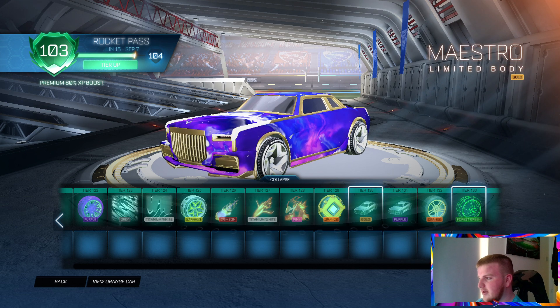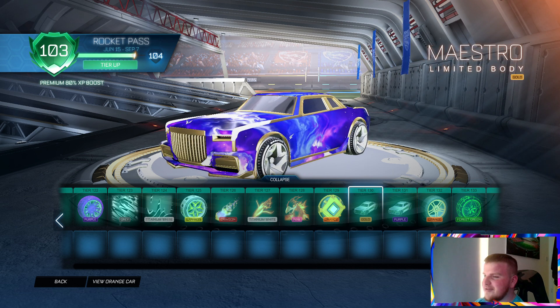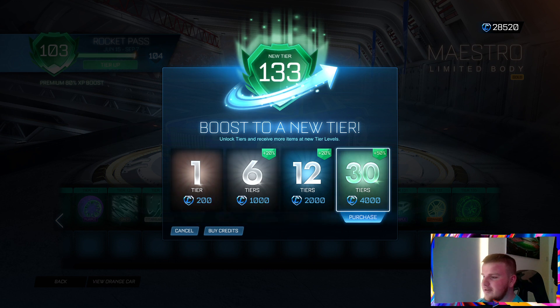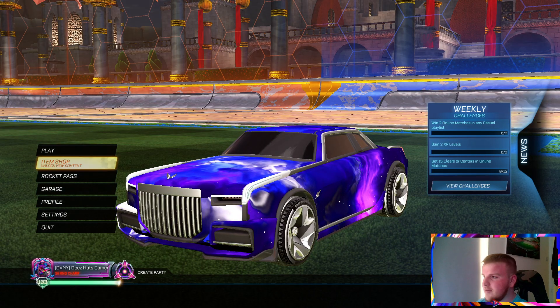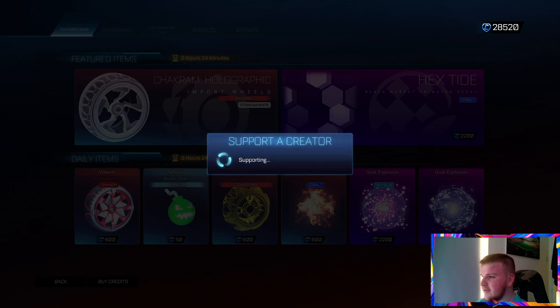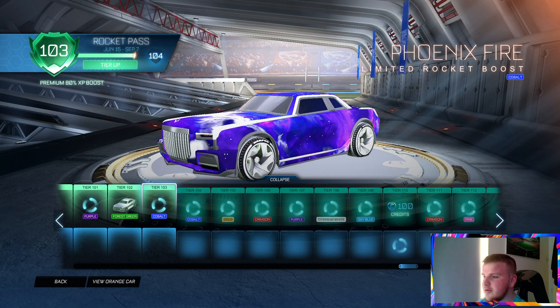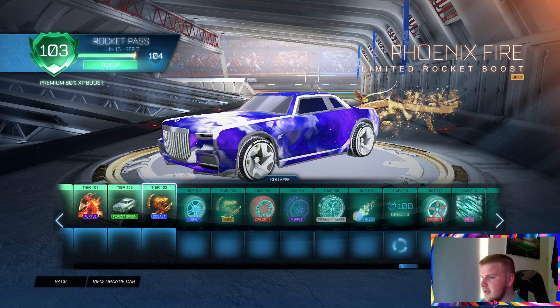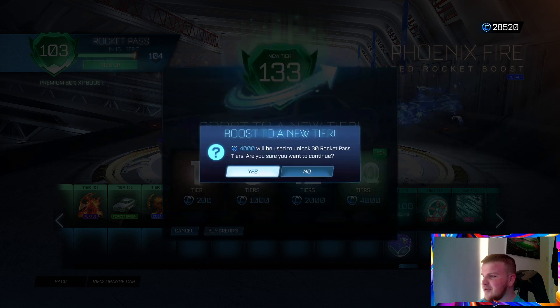I can't see any further than tier 130, so I'm going to be getting the Golden Maestro. If you'd like to support me, feel free to type in code killmod13456 in your item shop — just confirm it. Thank you very much to anyone that uses my code, it's really appreciated. Let's go ahead and buy ourselves up to the Gold Maestro.